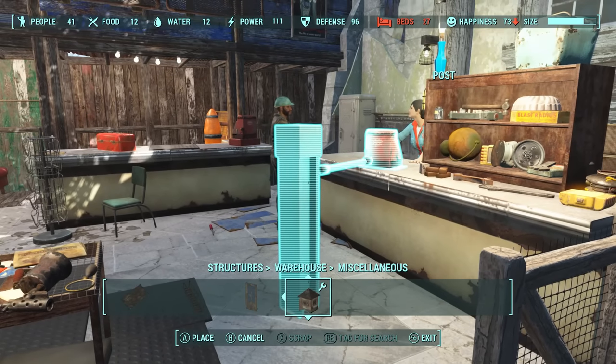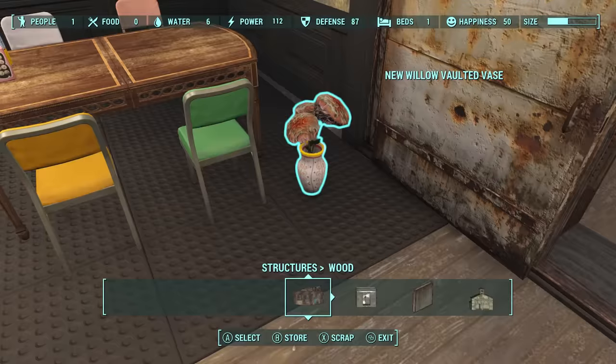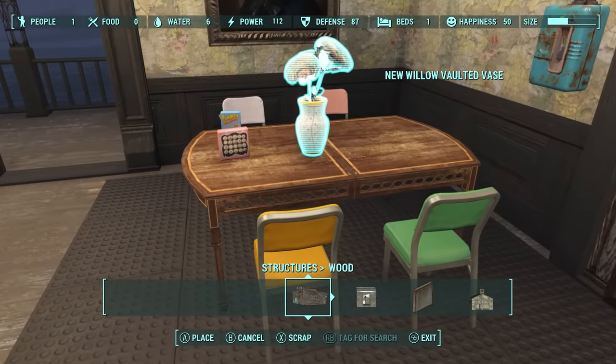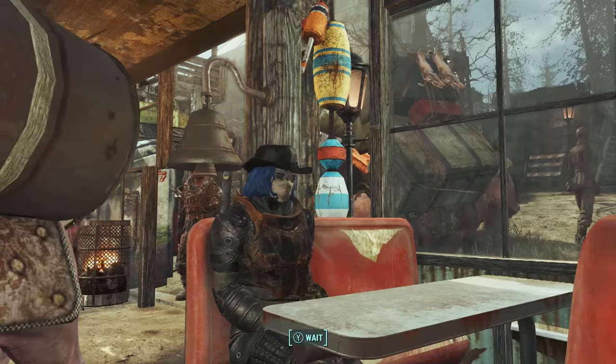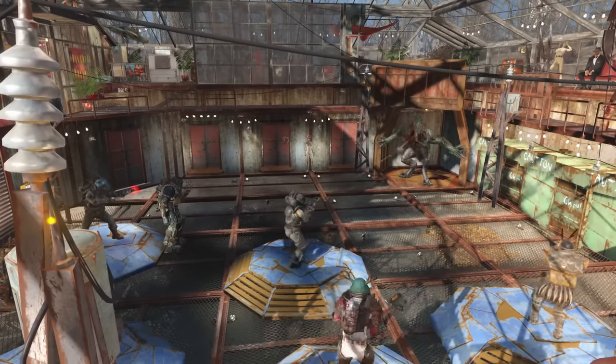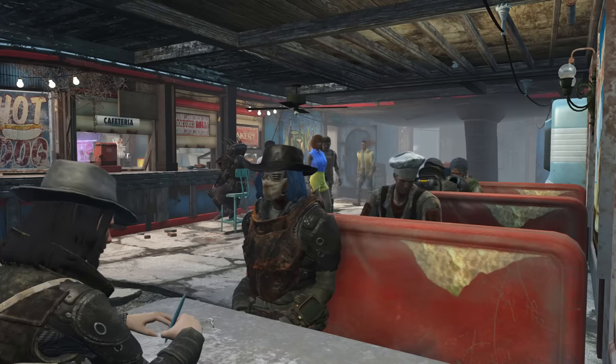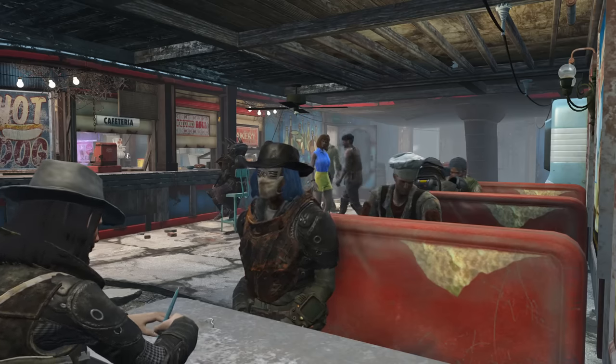I think it's no surprise to anyone that the vanilla settlement system in Fallout 4 is wonky at best and frustrating at worst. Sometimes just so frustrating you'll feel the need to bite people. But I've got a list of 10 settlement tips and tricks that will alleviate that appetite for settlement building.